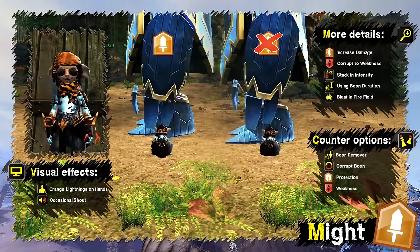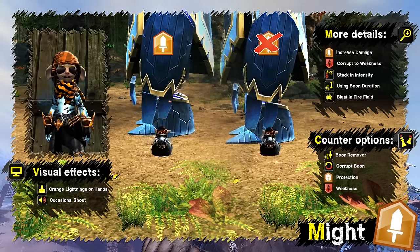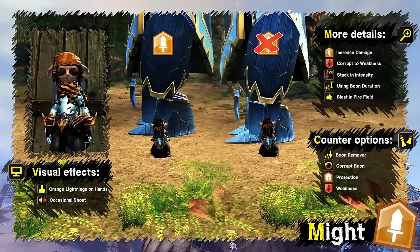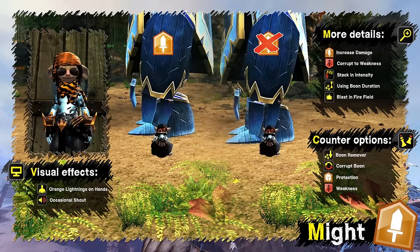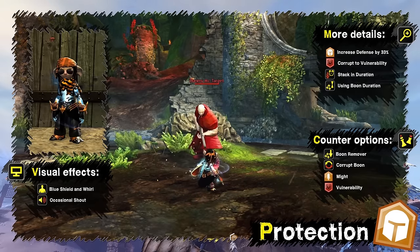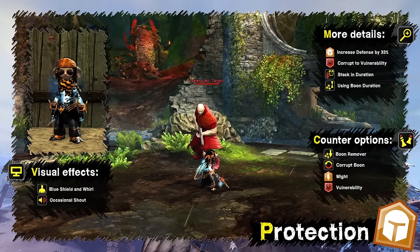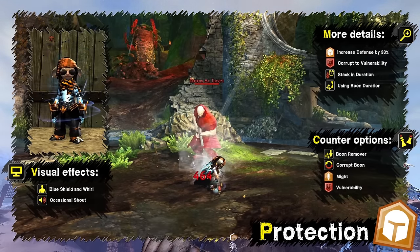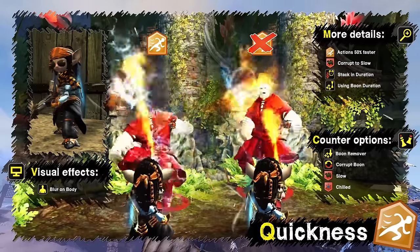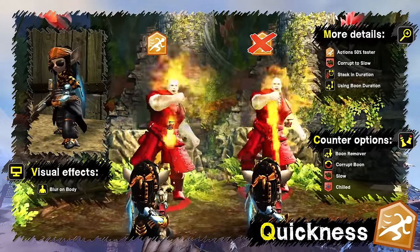Fury is affected by boon duration; your character occasionally shouts and a spiral of white lightning appears around you. Might increases power and condition damage by a fixed amount, can be corrupted into weakness, and stacks in intensity up to 25. Besides skills, it can also be applied by blast finisher in a fire field. It's affected by boon duration; the character occasionally shouts and short bursts of orange lightning appear around the hands. Protection reduces incoming direct damage by 33%, can be corrupted into vulnerability, and stacks in duration. Quickness increases speed of actions by 50% — not only skills but also activities like mining.